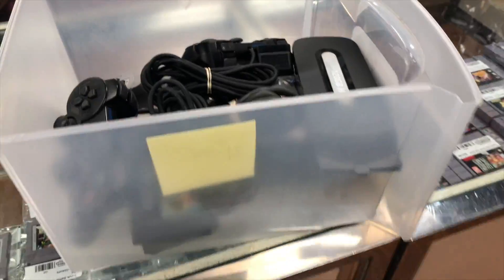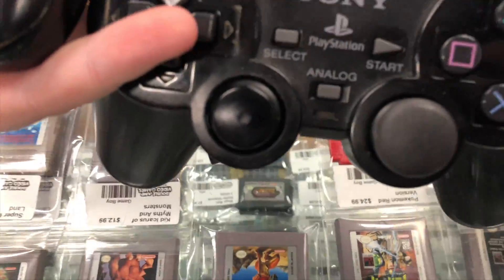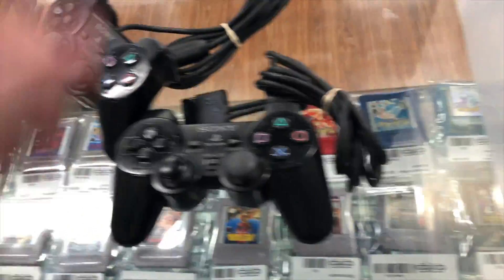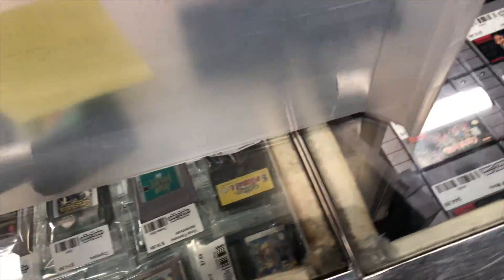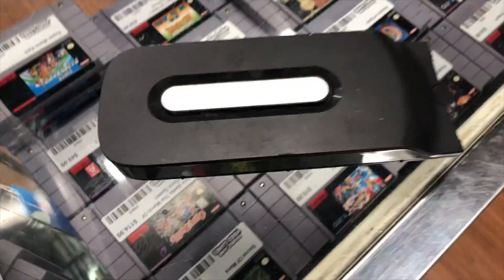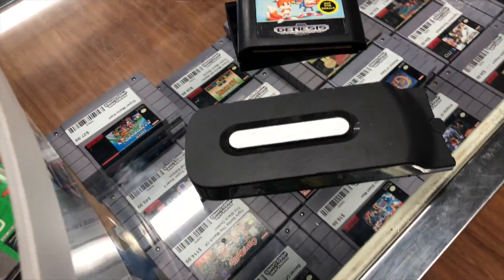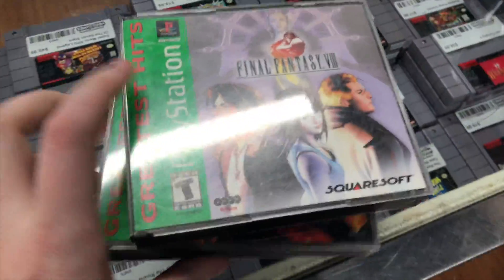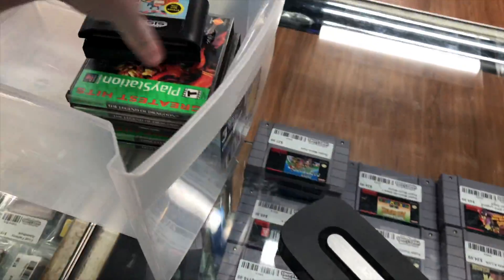Got two more trades to show. In the first one we got a couple PS2 controllers — one needs a new cap on the stick, the others might need replacing too, Richard can handle that. We also have two non-DualShock PS1 controllers, a 120 gig original Xbox 360 hard drive, a 250 gig slim hard drive, a copy of Sonic 2, and then three PS1 games: Final Fantasy 8, Legend of Dragoon, and Chrono Cross.